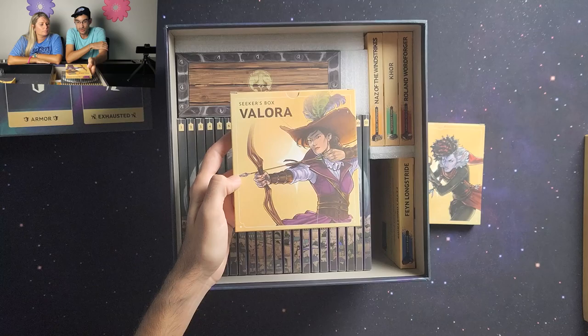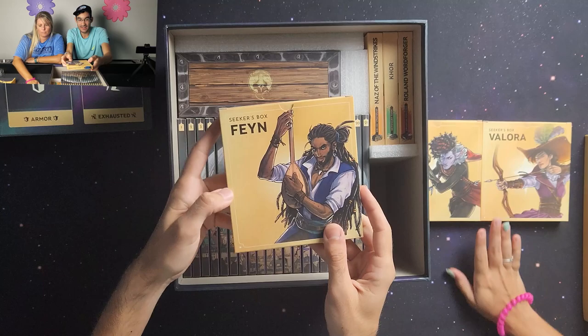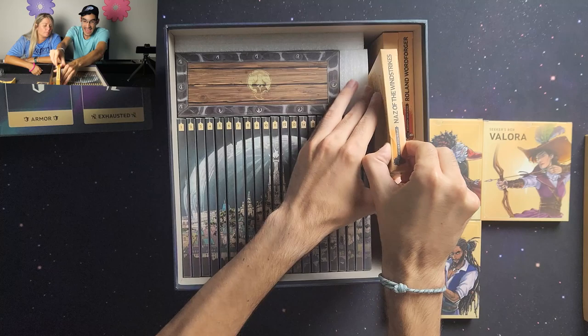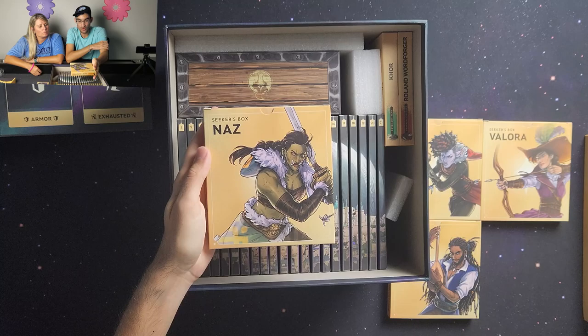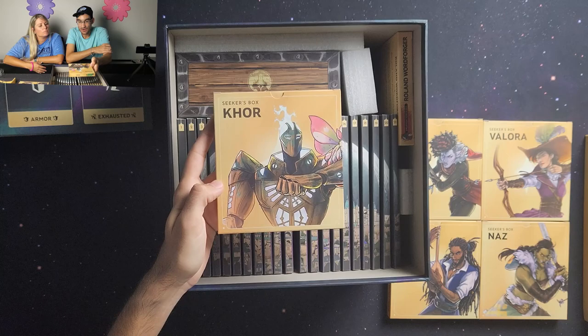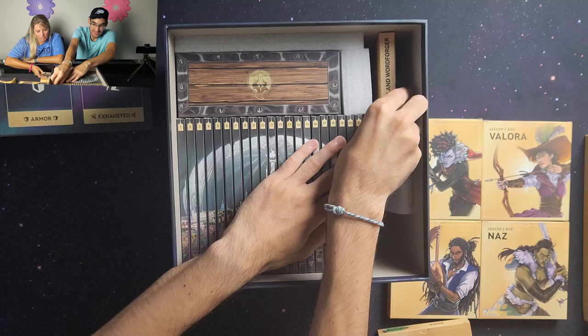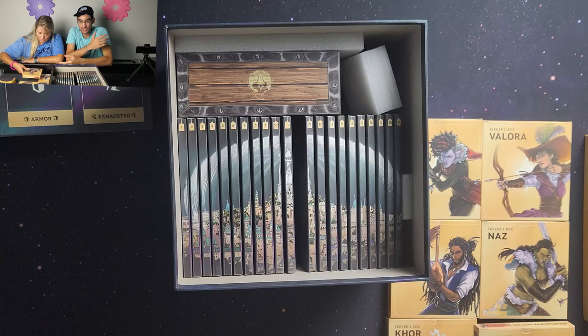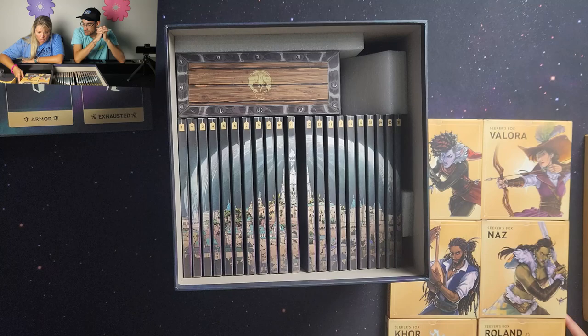The six characters are: Asha of Brobrook, an Elven Rogue; Valora Hellsman, a human archer; Fane Longstride, a human bard — who kind of looks like Bob Marley; Nas of the Windstrikes, an orcish strategist; Core, a revenant tank with a cute little moth companion; and Roland Ward, Word Forger, a Dwarven Sorcerer. Those are the six characters that come in the game.